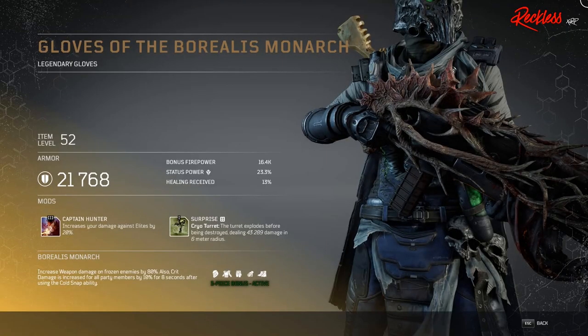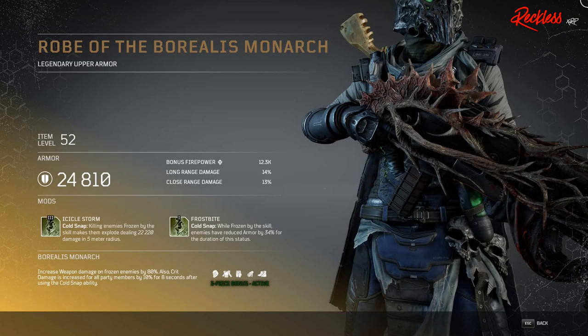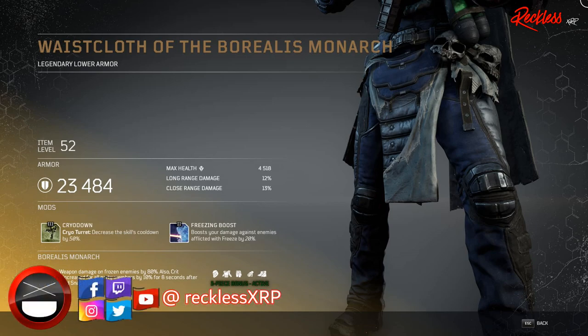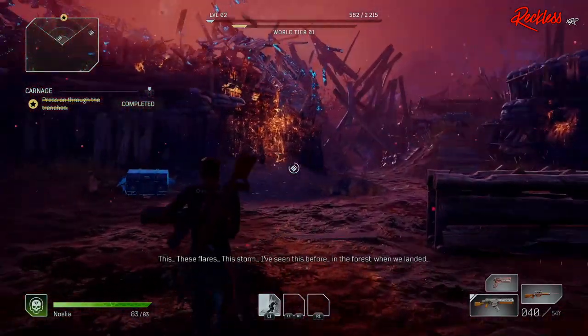Then we have Gloves of the Borealis Monarch — legendary gloves. The Tier 3 mod is Captain Hunter, which increases your damage against elites by 20%. Then we have the Robe of the Borealis Monarch — legendary upper armor. The Tier 3 mod is called Icicle Storm, which applies to your Cold Snap: killing enemies frozen by the skill makes them explode dealing X amount of damage in a 5 meter radius. Finally, the Waste Cloth of the Borealis Monarch — legendary lower armor — has the Tier 3 mod Cryo Down, which decreases the Cryo Turret skill's cooldown by 50%.